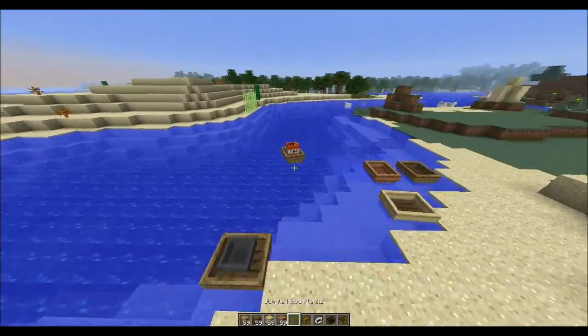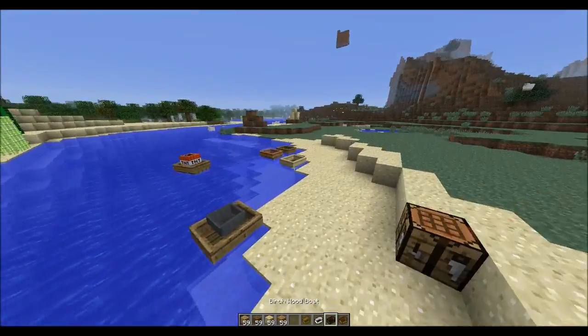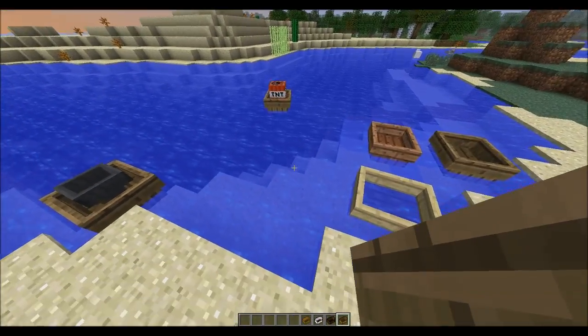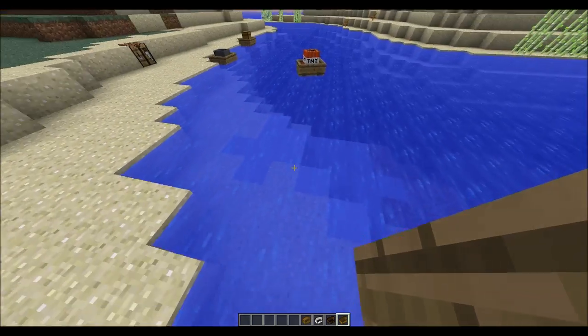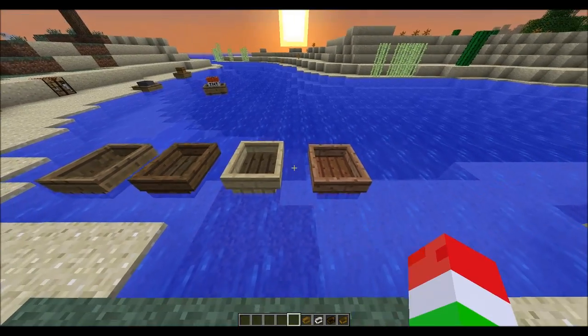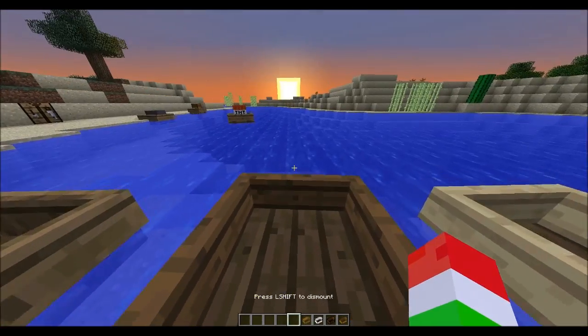I do not know how to craft the other ones like the TNT or the hopper boat, because no one has really shown the crafting recipes for them, which is kind of weird. I googled them and really couldn't find any. So it looks like we'll just be doing these right here. If I go ahead and destroy all these, as you can see these are just your normal boats but with different types of wood — jungle, birch, spruce, and normal. There's going to be no real difference between them.